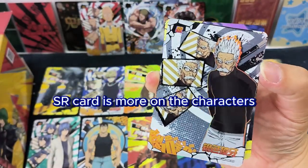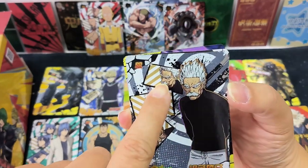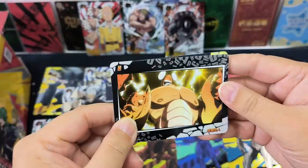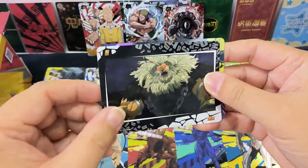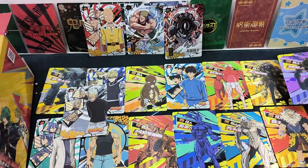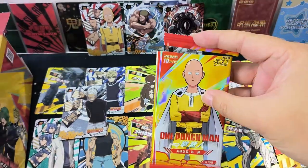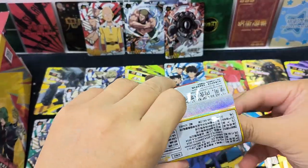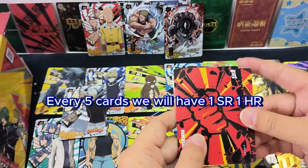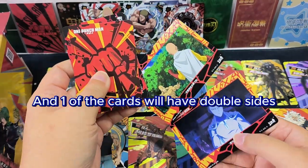This is Bang — SR card. SR cards are more focused on the characters, showing the character. Bang, this is nice. I'm going to keep all the SR cards and HR cards. So every five cards, we will have one SR and one HR which is holo, and then one of the cards will have a double side.